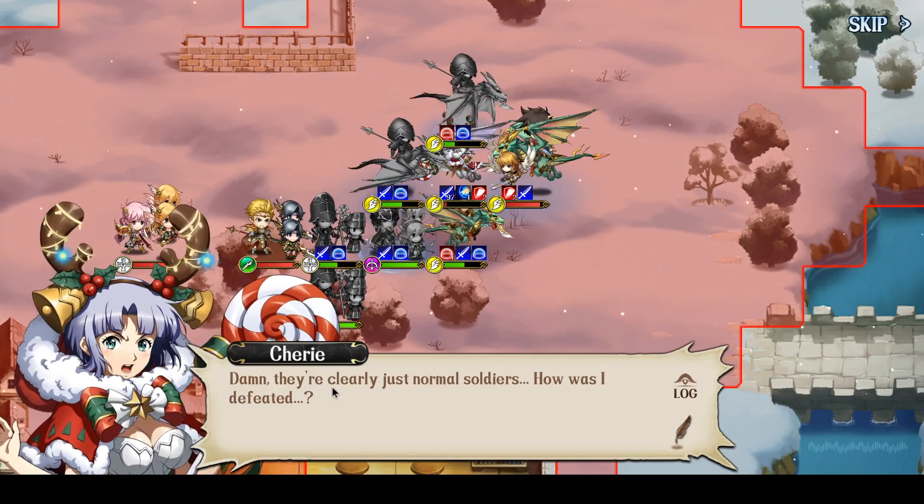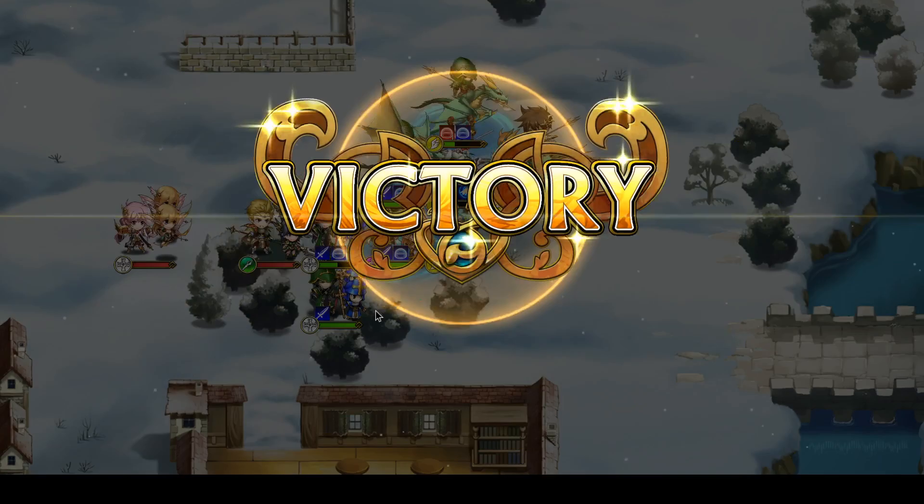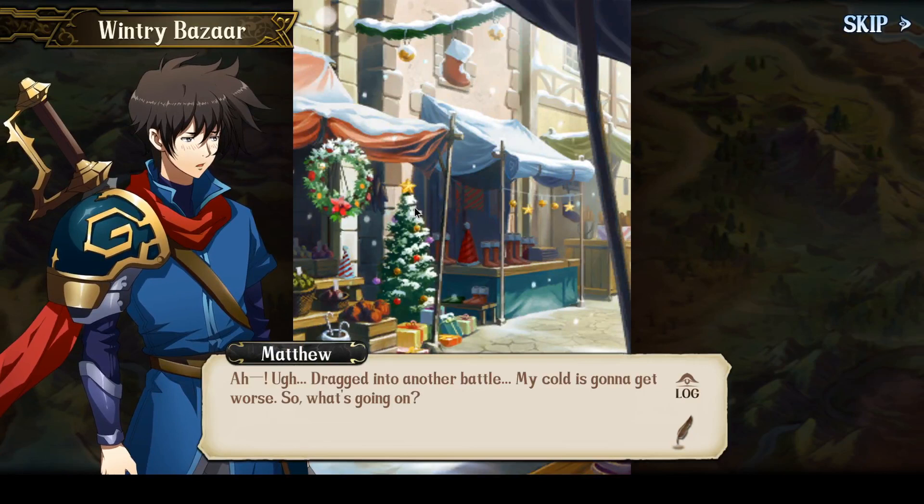And there we go. No luck required in this strategy. Actually, I had terrible luck in this case — both Gales activated. Matthew activated his Gale and Cherie activated her Gale. But despite that, it was a guaranteed clear on the fourth turn.